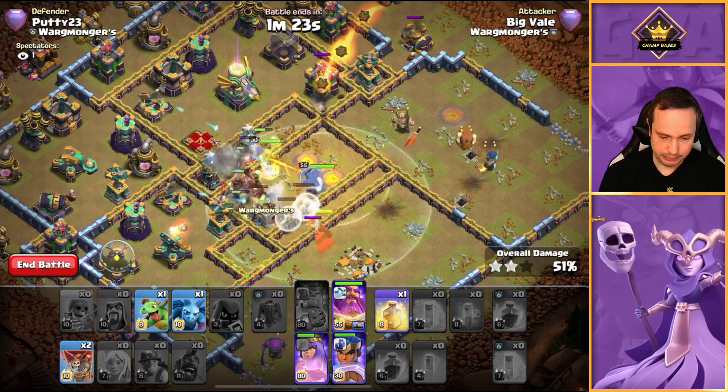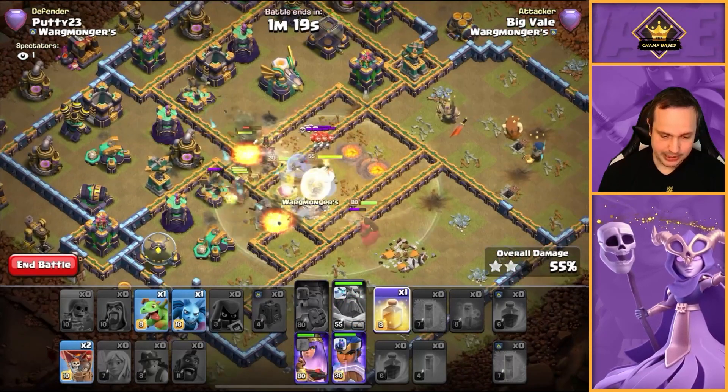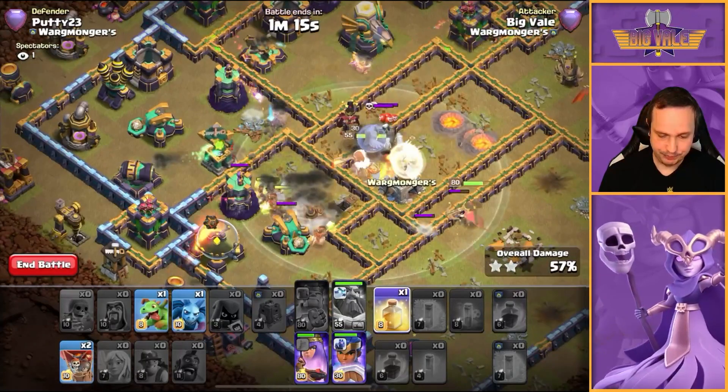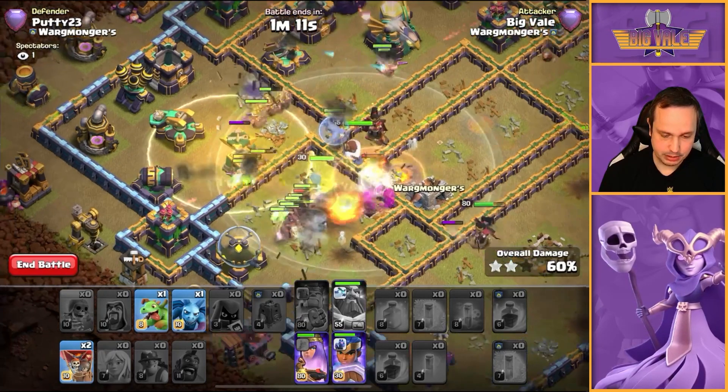We're going to need that Eternal Tome — done. We've got one Heal left and I think we're going to use that on the Nine O'Clock Scatter. Yeah we are — we've got Miners in there, let's do it. We still have Queen Ability and RC Ability — let's deal with those Mortars on the outside as they're going to throw off pathing if we let them stand. Mortar's gone.